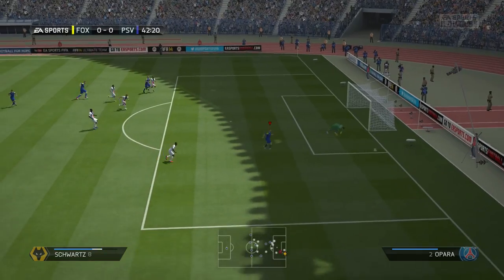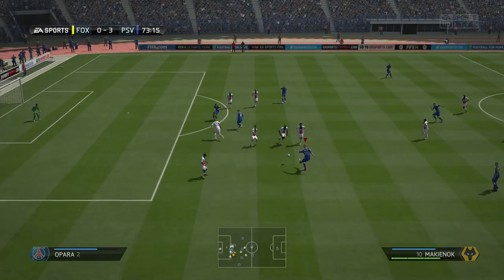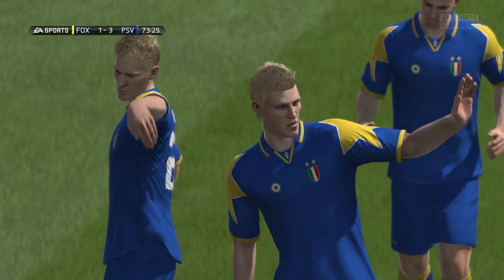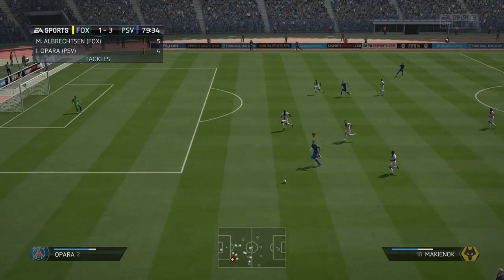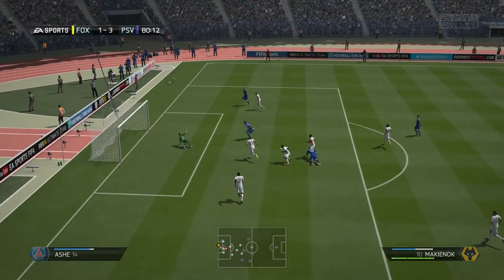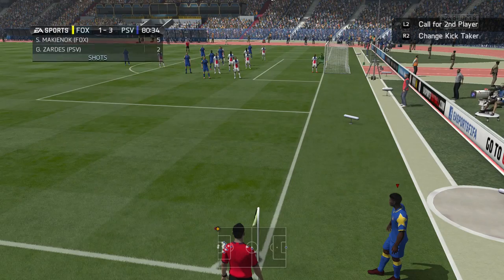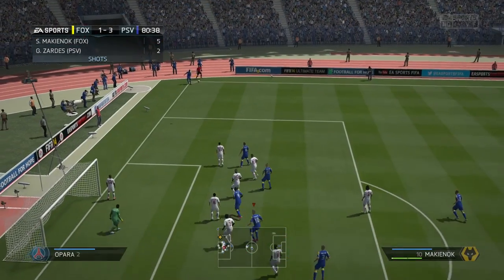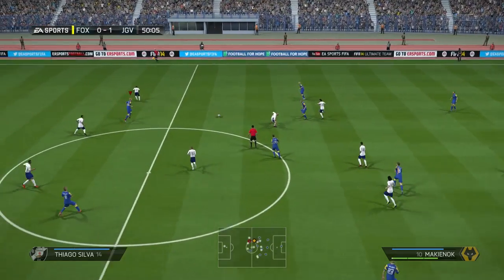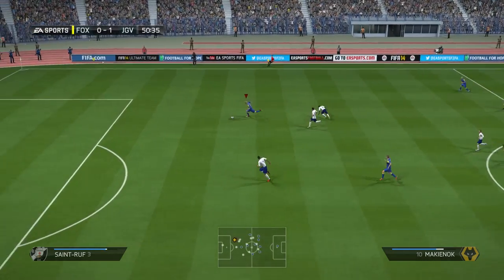At 6-foot-7 with perfect work rate — normally when you find someone tall, strong, with good heading, they always have a higher defensive work rate. But this guy has perfect work rate, which means you can always count on him to be in the box when you're crossing it in. He is on the slow side though, and it really shows when you're sprinting with him.